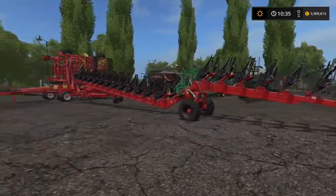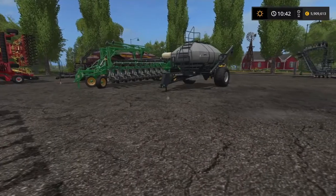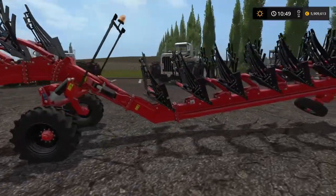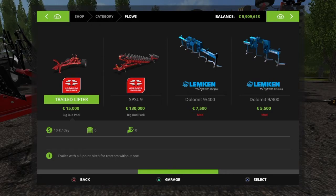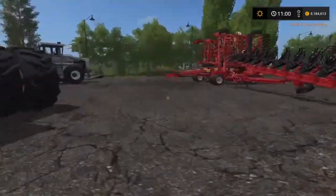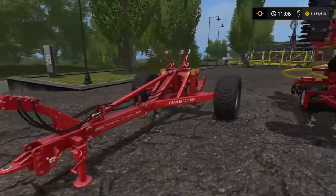The next one is this huge plow — the biggest plow of this pack. It's a Gregor plow, type SPLS 9, with a working width of 10.5 meters. There's also a trilled version — a trilled lifter. I bought it and it spawned right here. This is what you need for the plow. The plow goes for $130,000 and another $50,000 for the trilled lifter.